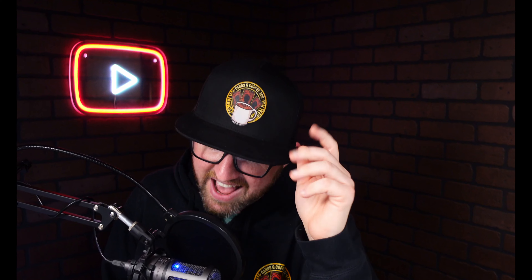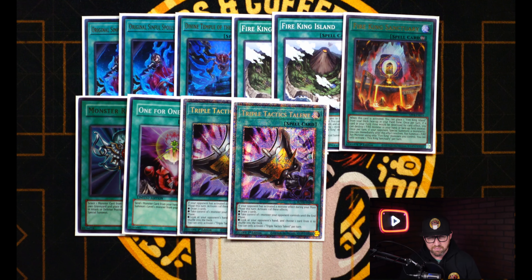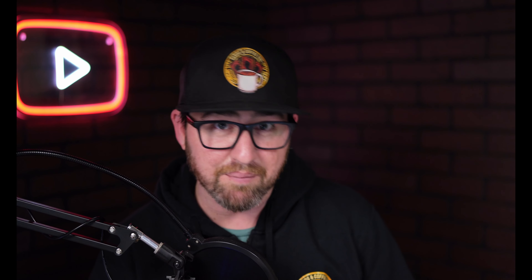But speaking of the spells, of course we're playing two copies of Original Sinful Spoils instead of one. Since we don't have the Wanteds to recycle this card, it definitely helps having it in deck for the follow-up on the next turn. In addition, we're also opting to run the field spell, especially since we play multiples of the original — now if we open it, we have another target in the deck that we'd like to search. I know it sounds a little contradictory since we're playing two Fire King Islands, but there's a lot of combos that the field spell really helps you play through hand traps. And once you put up something like an Appaloosa and you don't care about Nib anymore, then you can start activating Fire King Island.